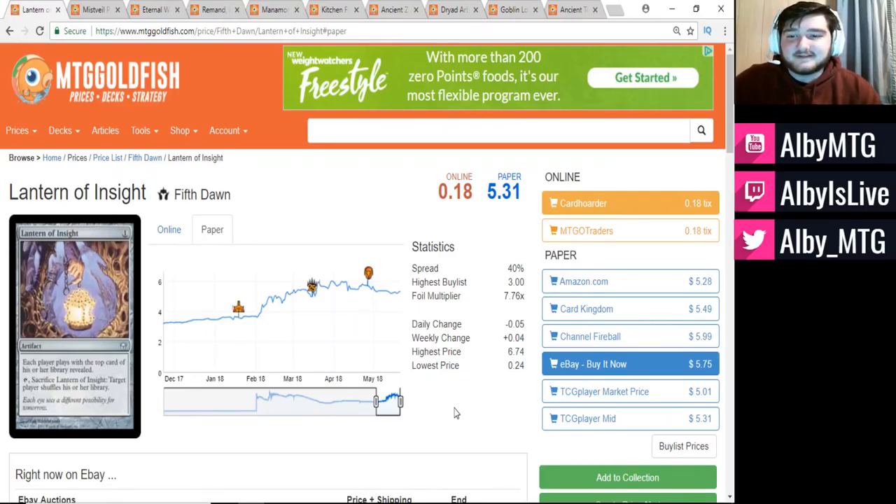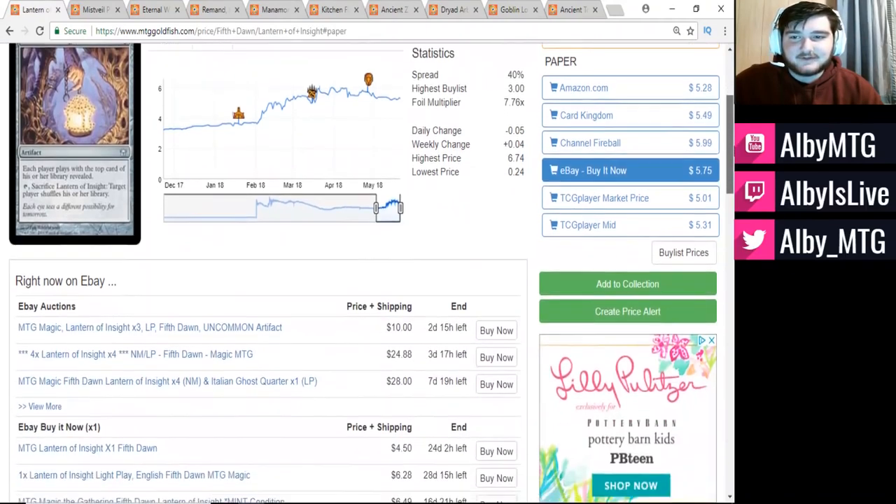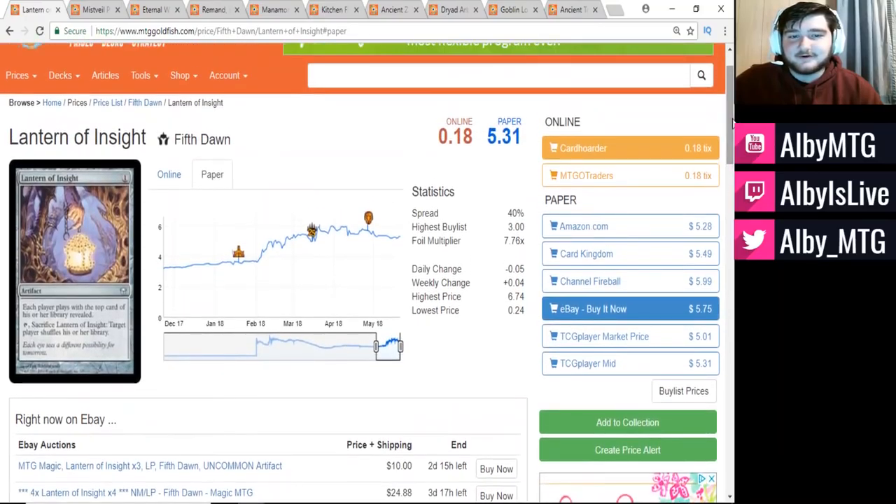To start off, we have Lantern of Insight — of course, being the namesake card for the Modern deck Lantern Control. Right now it is at $5.31 a piece. I feel like that's a little bit too high, especially because it is only played in one deck, and compared to some of the other cards that are on this list or that just exist in Modern in general, Lantern of Insight is not necessarily the best card.